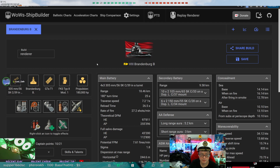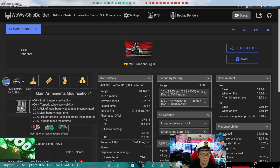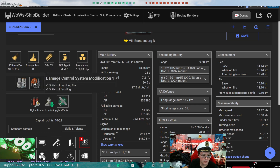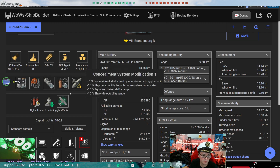Let's take a look at your build. You're bringing main armaments mod 1, which is great for keeping your torpedoes alive. Alternatively, you could go auxiliary armaments to keep your secondaries alive. I would probably go auxiliary mod over main armaments. You've got damage control mod 1, secondaries, damage control mod 2, and concealment.